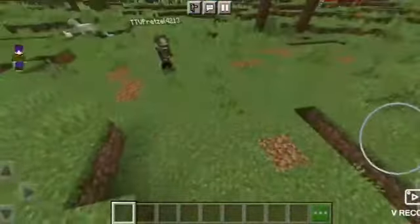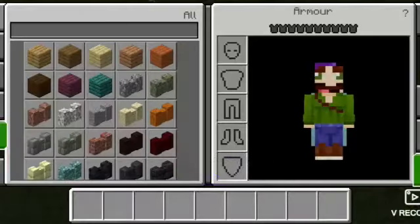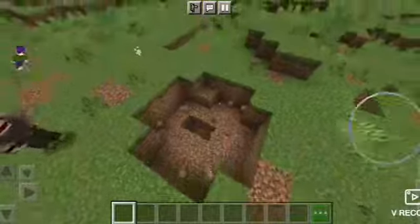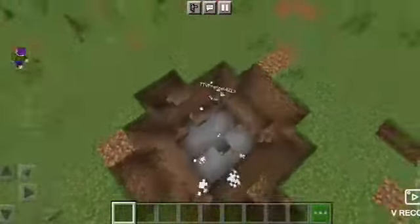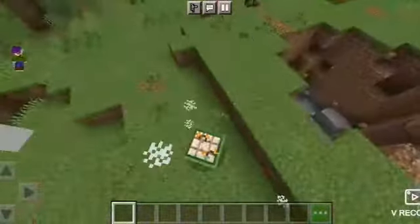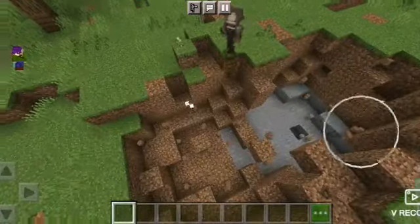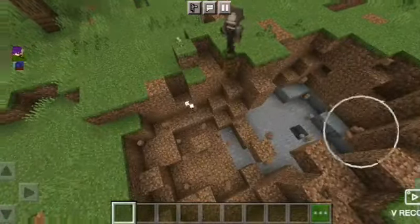Let's start with the instant TNT. We'll do the insane big TNTs last. So this is the instant TNT — I'm going to assume it's TNT except instant. I'm scared. So yeah, it's what you expect — just a normal TNT explosion. Let me ignite it again when I'm on the ground. It looks like it has a bigger blast radius.